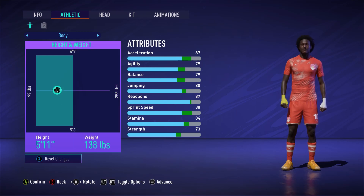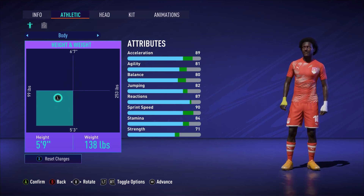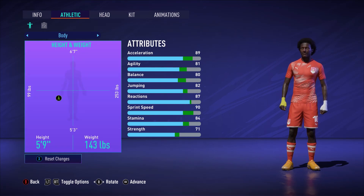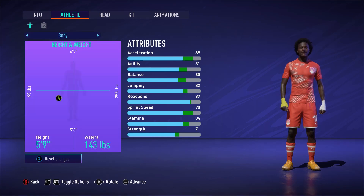Never go above 5'11" and never go below 5'7". I play 5'8" or 5'9" depending on whether I want to bring more pace or strength. It's obviously not the same as 6'7" — you don't want to make a 6'7" right back, trust me. So yeah, around 5'9" is perfectly fine.